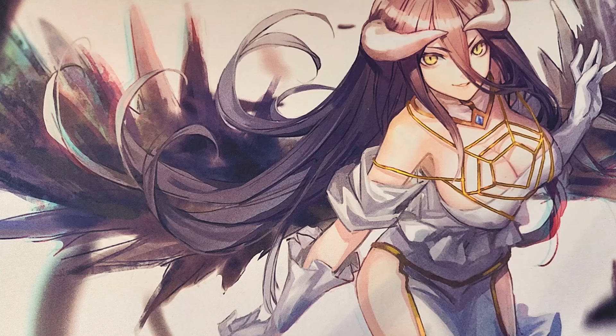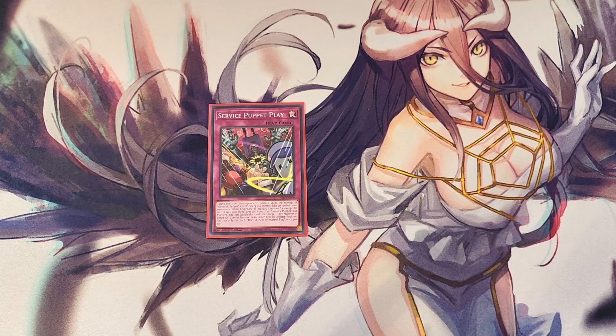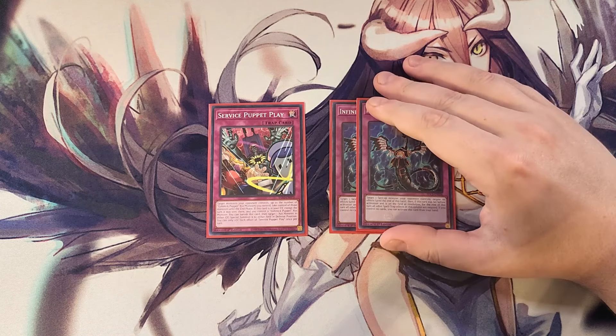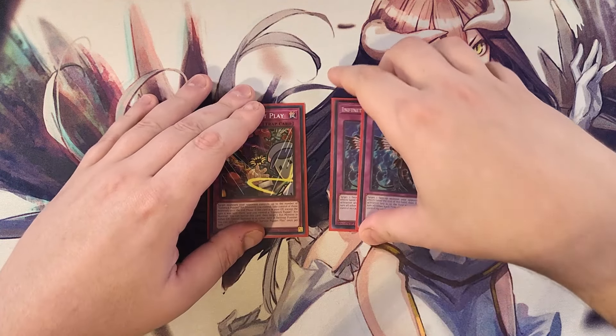For the traps, we start with a single copy of Service Puppet Play. This card lets you target monsters your opponent controls up to the number of Gimmick Puppet XYZ monsters you control and take control of them until the end phase. From the graveyard, if you control a Gimmick Puppet XYZ monster, you can banish it to target an XYZ monster in either graveyard and special summon it to either field in defense position — great for handing your opponent a monster or bringing one back to our side. We also play two copies of Infinite Impermanence to stop our opponent's monster effects and also serve as a Crossout Designator target. That's it for the main deck.